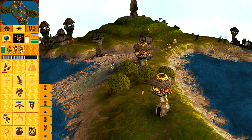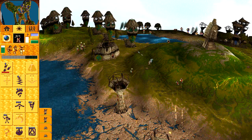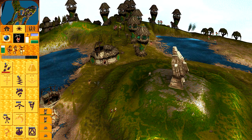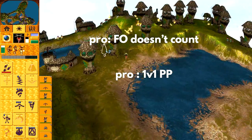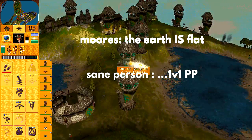Easy to learn but difficult to master, a player's overall skill level can be determined by how well they play on this map, and it is for this reason you will see Pressure Point used as a way to end all disputes. 'I'm better than you.' '1v1pp.' 'F4 doesn't count.' '1v1pp.' 'The earth is flat.' '1v1pp.'